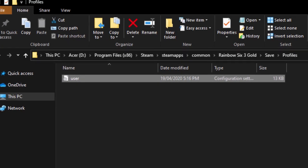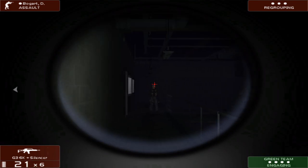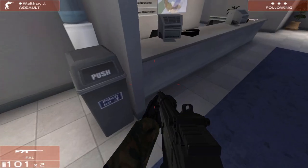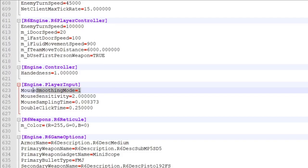Another thing you'll need to change is in the user ini file. From the get go the mouse seemed off, at least to me. The lower setting was perfect during gameplay but when navigating the menu it was slow — really, really slow. Setting it higher didn't help either as I'd have the opposite problem. What you want to do here is turn mouse smoothing off, which should fix this issue.